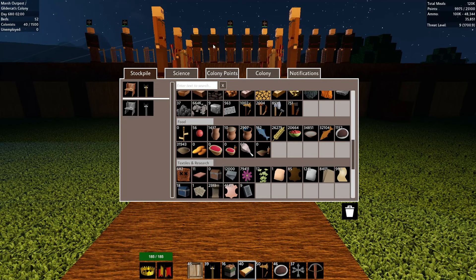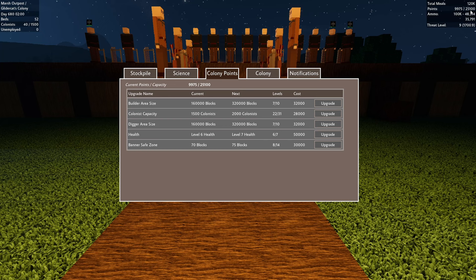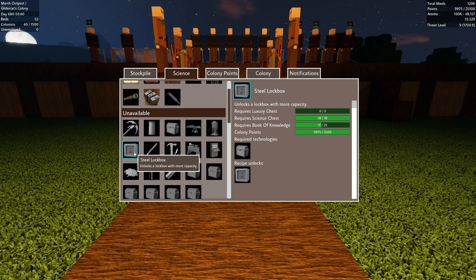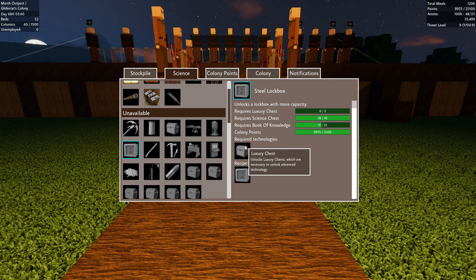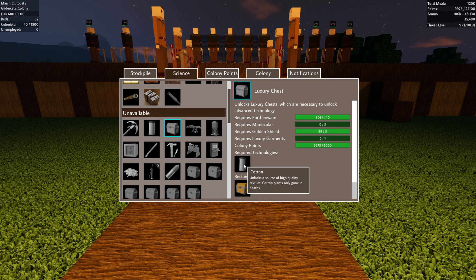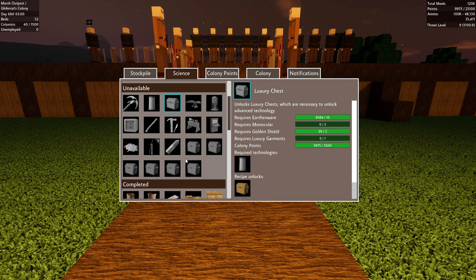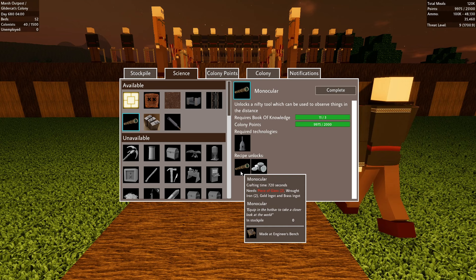I do want to increase the safe zone too. Let's look at colony points — oh man, we have the ability to accumulate 25,000 and all of our upgrades require a minimum 30,000. We should probably go up to 32,000. Colonists capacity — we're going to need that upgrade soon, gets us 500 more colonists at 28,000. Banner safe zone for sure. These steel lockboxes unlock a lockbox with more capacity — takes luxury chests, luxury garments, and monoculars.